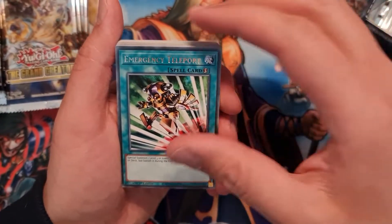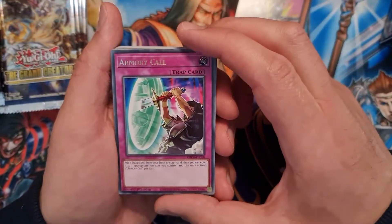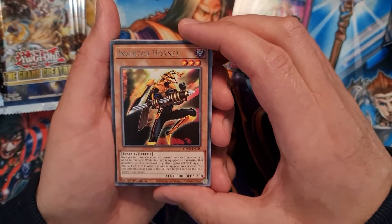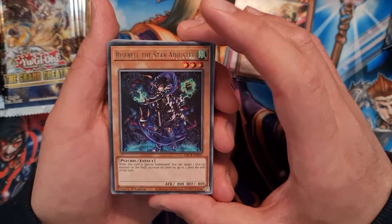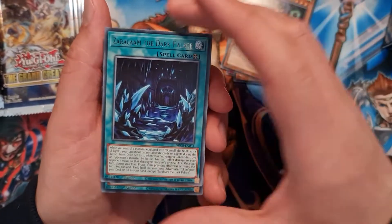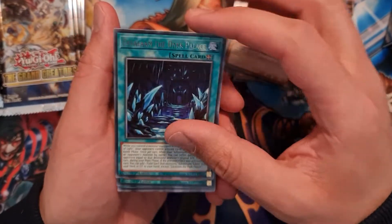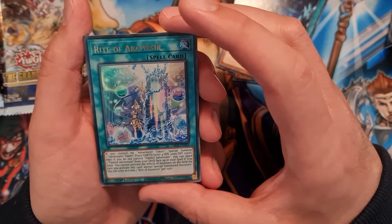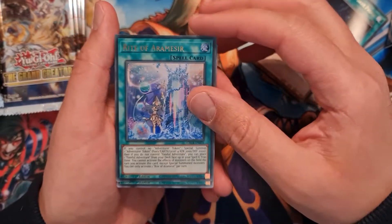Starting with Emergency Teleport, we have Goki Pole, Armory Call, Insecta Hornet, Rise Spell the Star Adjuster, and Zaralam the Dark Palace. And our first holo is an ultra rare — Rite of Aramesir. That's a really nice card, beautiful artwork.